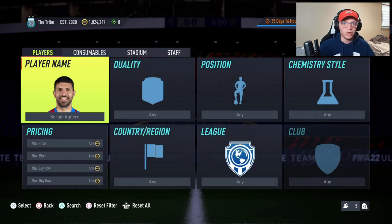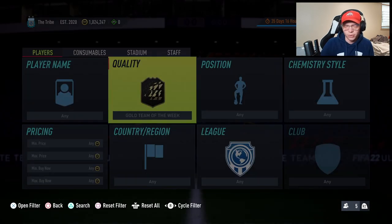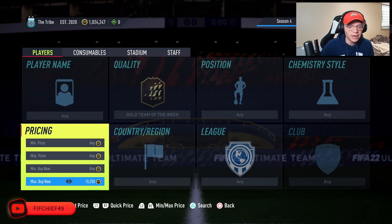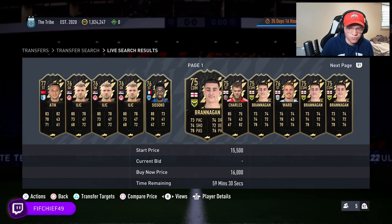Check out my Twitch — link is in the description for all my daily live streams. So the first thing we're going to be looking at is gold Team of the Week cards. Right now, because of all the SBCs we've been getting and how much they've been required to complete, all gold Team of the Week cards regardless of rating are selling for 16,000 coins a piece.